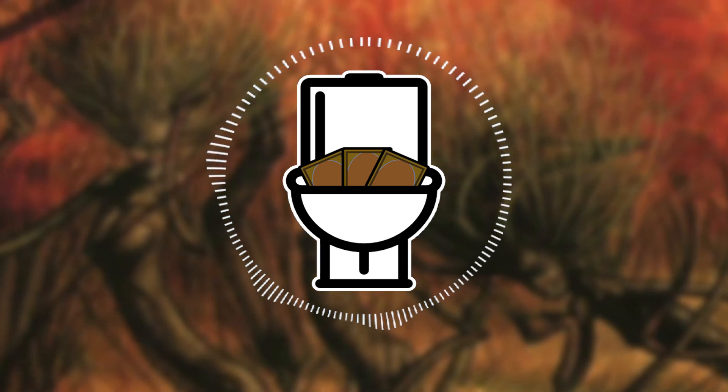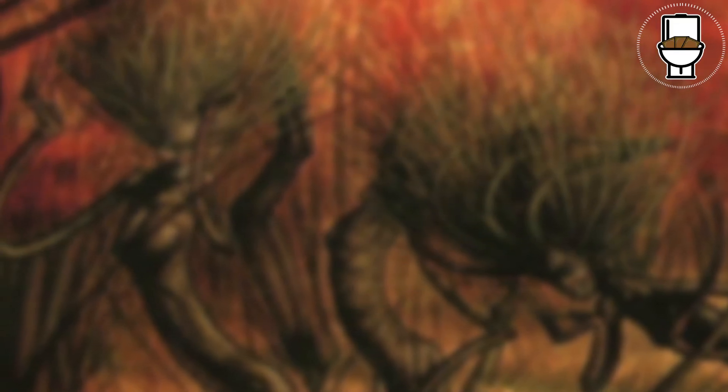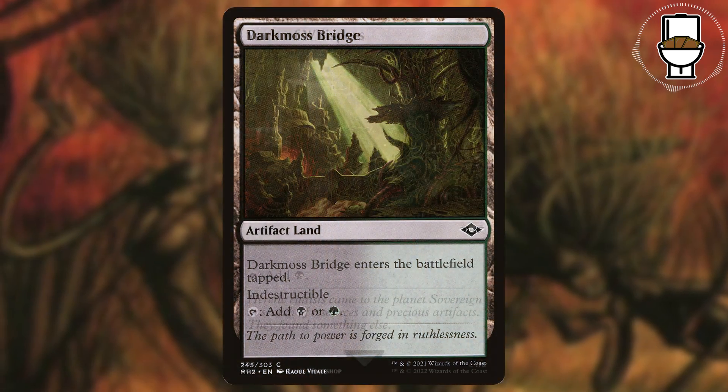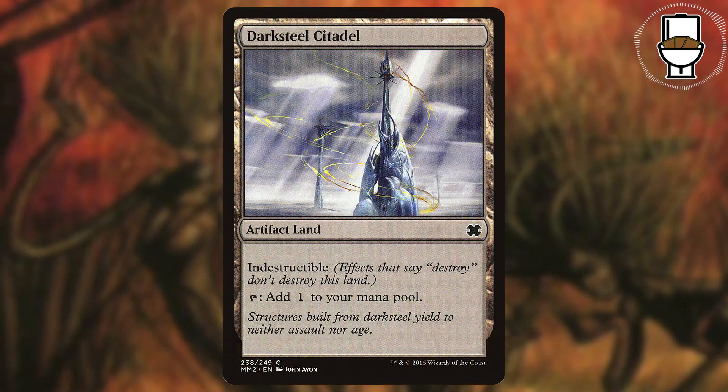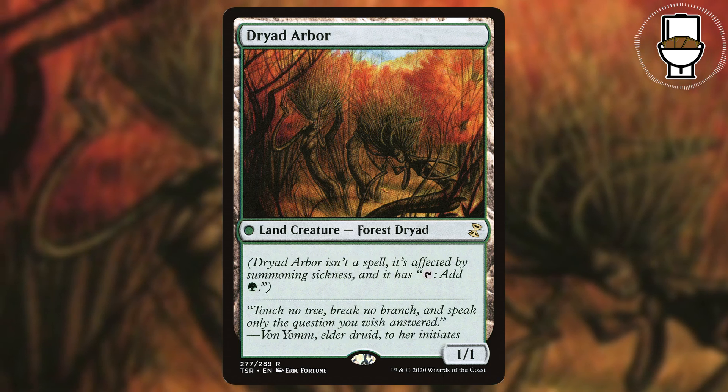So I made sure to include cards that are more than 1 card type. For lands, we have the artifact lands: Darksteel Bridge, Vault of Whispers, Tree of Tales, and Darksteel Citadel. And since Dryad Arbor is reasonably priced now, I included that as one of the creature lands.